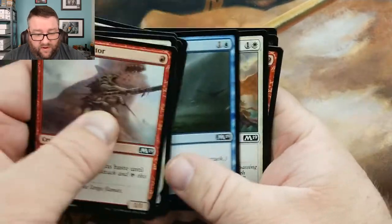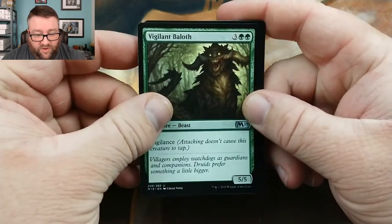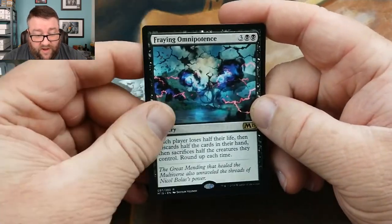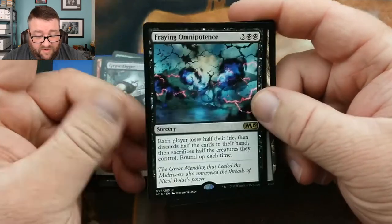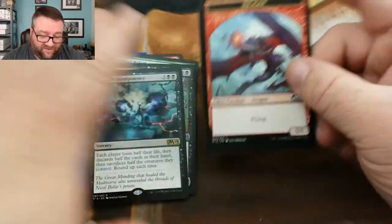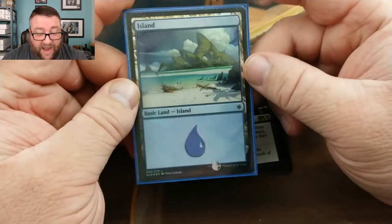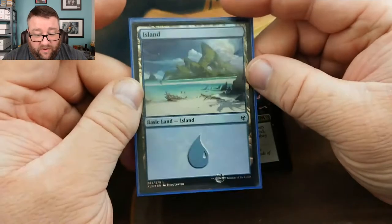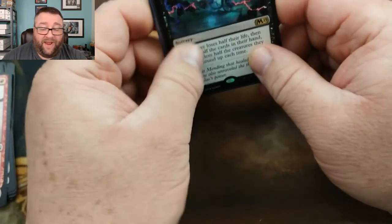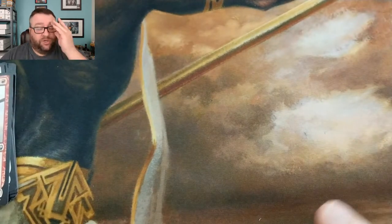We got a Tectonic Rift, Vigilant Baloth, Gravedigger, and Arcane Omniscience — that's EDH craziness, essentially. And for your basic, you got an Island from Ixalan — that is pretty. Thank you very much, Kevin and Path to TCGs, for being a patron. That is greatly appreciated. Those will be going out to you.